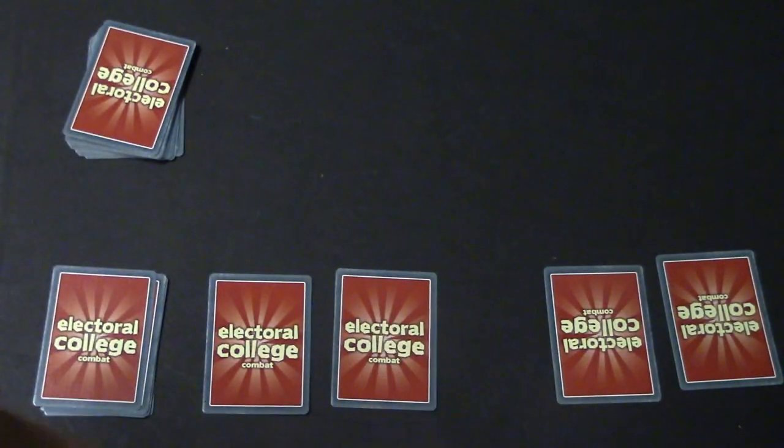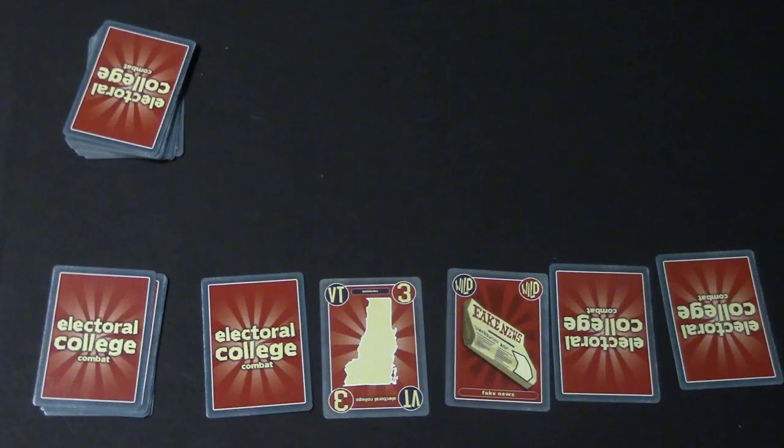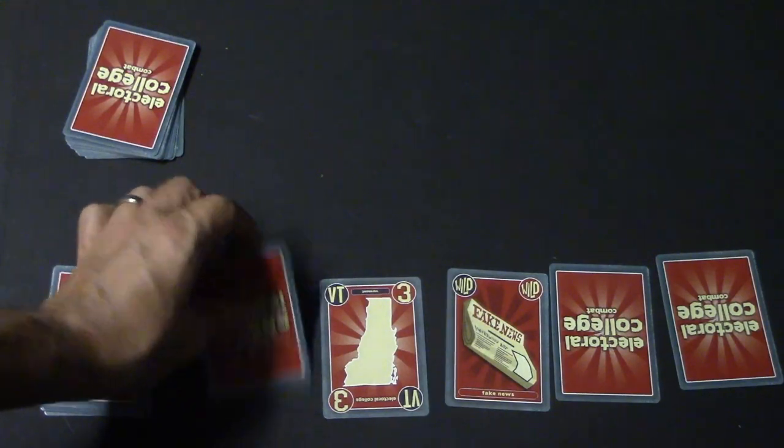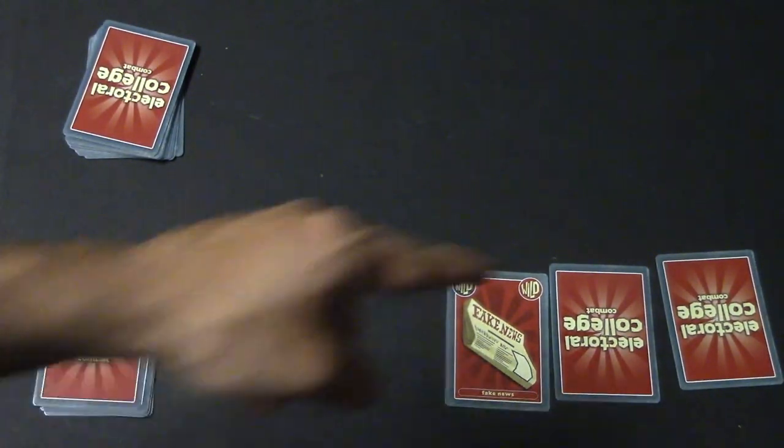Now let's say I pick the fake news card. I flip over a card — let's say Vermont — and I decide whether the next card will be higher, lower, or equal. If I'm right, I keep both cards. So I say higher and I'm right — I keep both. Then I flip the next one: I've got eight, I say lower, but it turns out it's not, so my opponent wins that card.